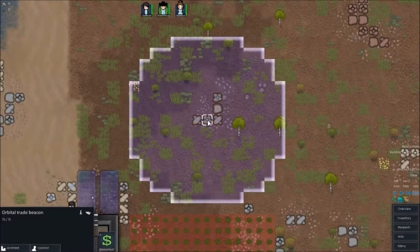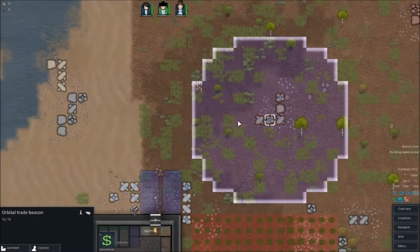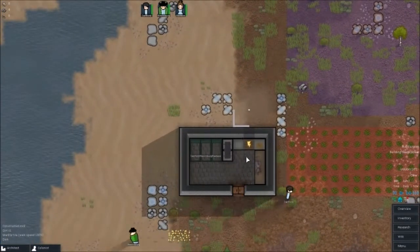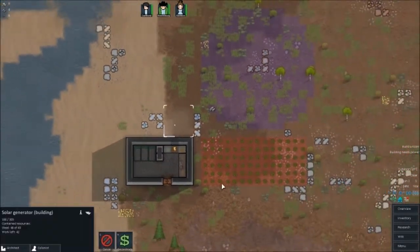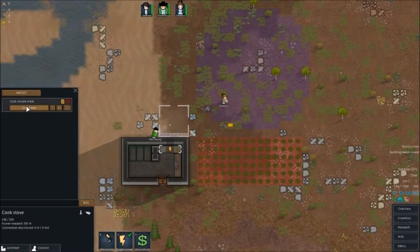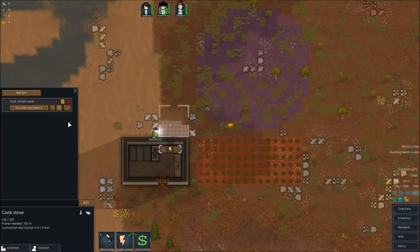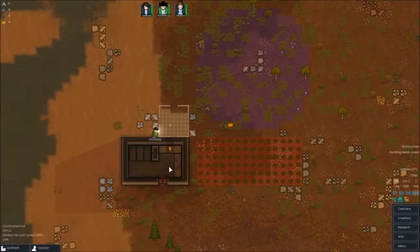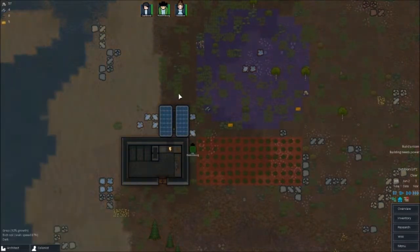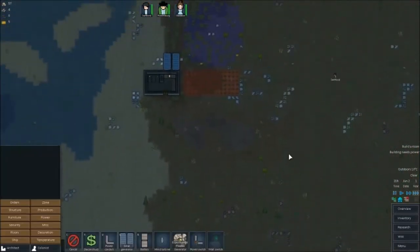I built the beacon and it's automatically put down a stockpile for it. They built the battery — quite nice. I'm going to add a bill — cook a simple meal, do until you have three. Okay, that's four. And a butcher's table — just do forever, basically cut everything up.